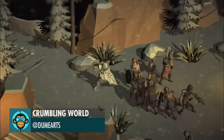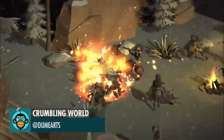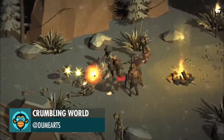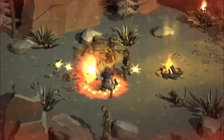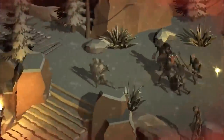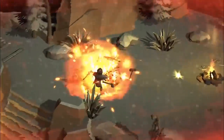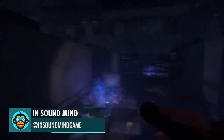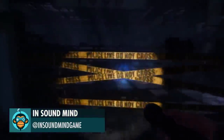This is Merrick the Knight showcasing the whirlwind fire and flame blade attacks in crumbling world. Objects in the mirror are more twisted than they appear by In Sound Mine.